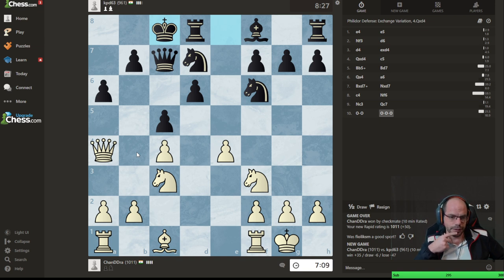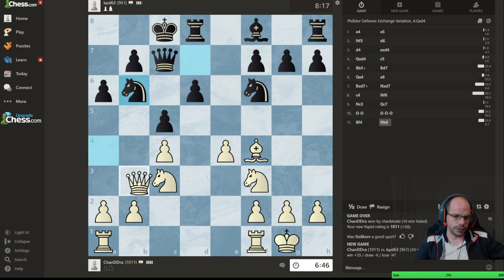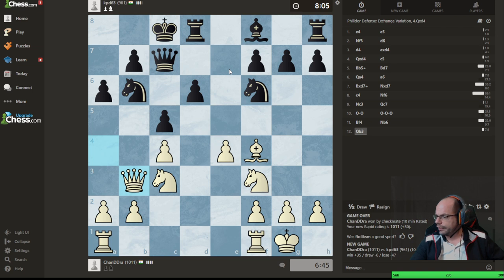We are still pretty solid in the prediction department, considering that this move I consider to be an utter lemon — I shouldn't be so proud of predicting it so accurately. Bishop f4 — I like this move a lot because it creates discomfort on this diagonal, and I am tempting them to play knight here, which would immediately surrender the weak red square. Knight b6 was anticipated, but it moves the knight to an absolutely awful square — admittedly it covers d5 and attacks c4, but it has nowhere to go.